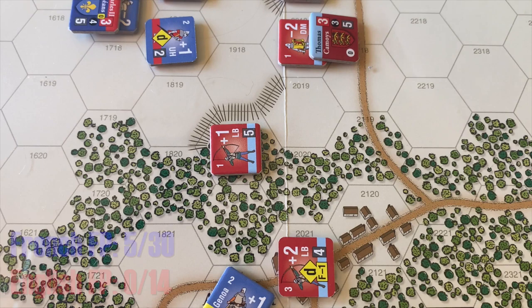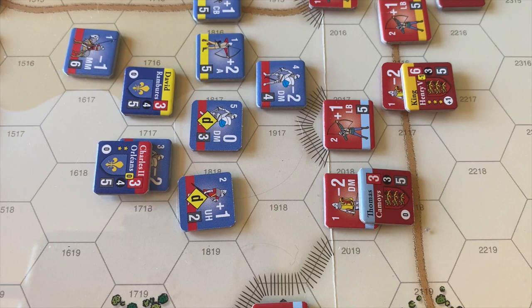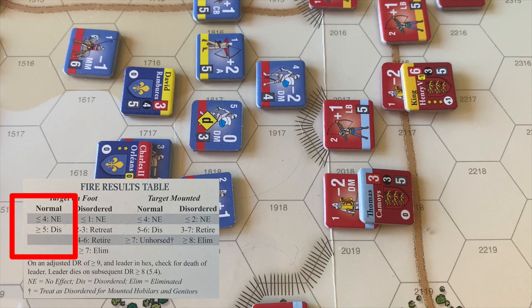Next, this longbow fires on the men-at-arms of Charles' battle. The men-at-arms are just going to stay where they are. It's a plus 2 on the shot — 7, which is disordered. So this unit moves to disordered status. And that finishes the activation for Thomas' battle.